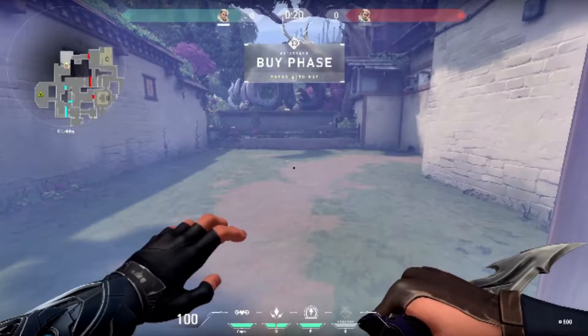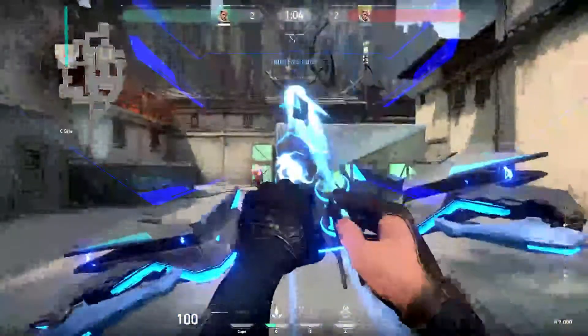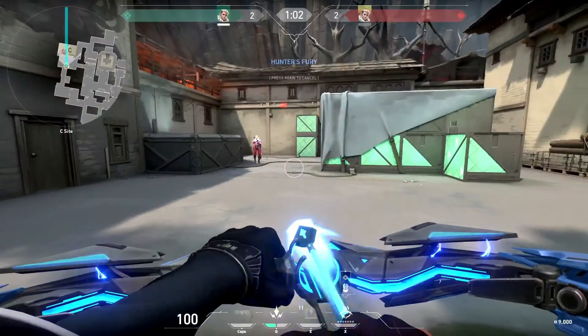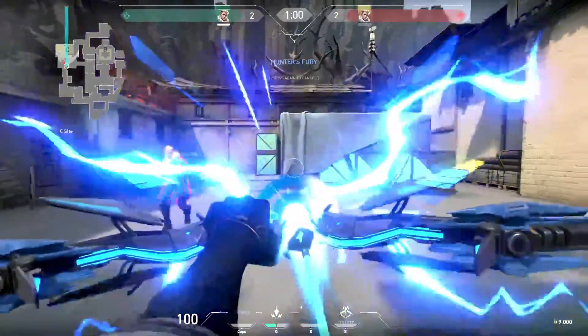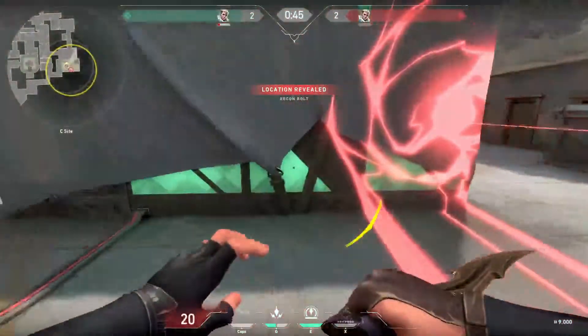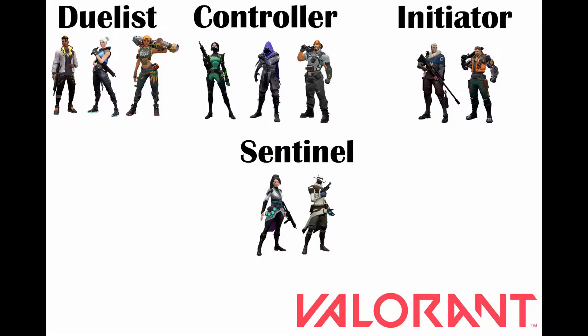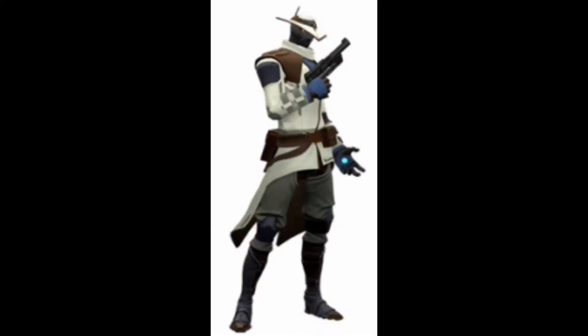Sova's ultimate is Hunter's Fury — fires three energy blasts that travel through walls to the end of the map. Any enemies that are hit take heavy damage and are revealed. The next agent we're going to be looking at is Cypher.